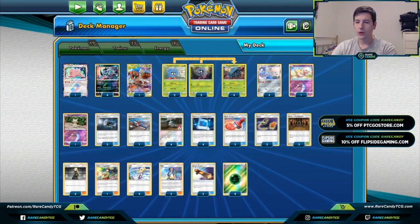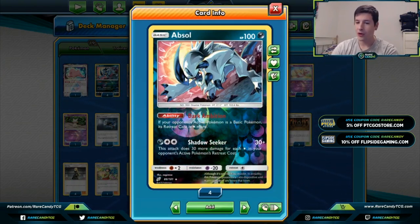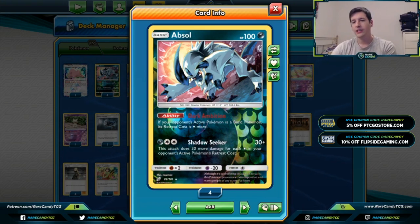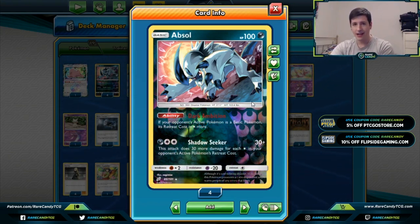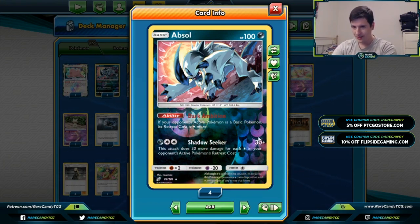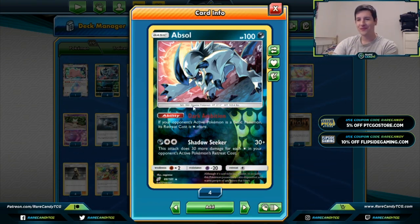We have four copies of Absol, which is another key component of the deck. If your opponent's active is a basic Pokémon, its retreat cost is one energy more. We want about three of these in play — that's the sweet spot. For each one down it's basically plus 30 damage, so three in play gives plus 90 in addition to whatever is already in their retreat cost. Absol helps us do decent damage with Tangrowth.